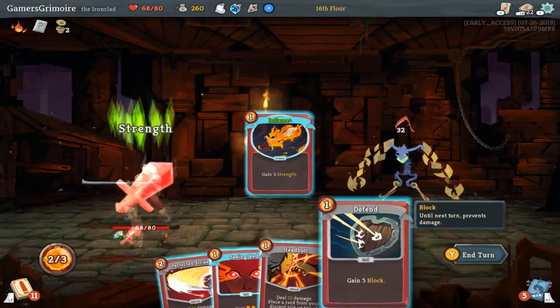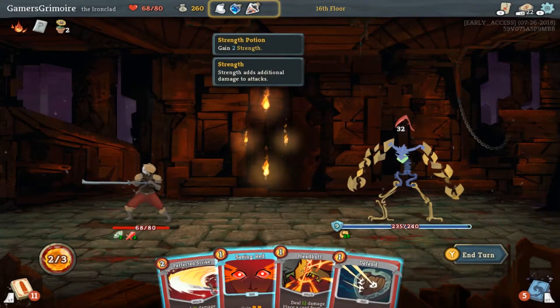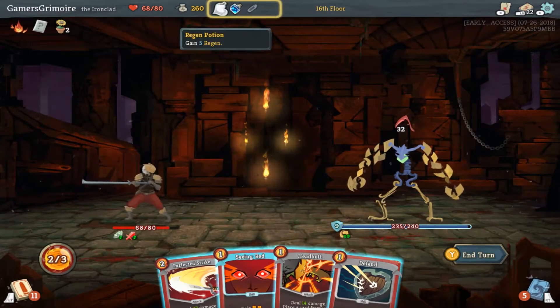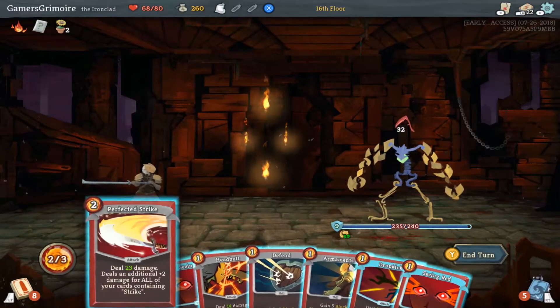Inflame. What potions do you have up there? I've got draw three and the strength one. We're going to drink the strength one too. Let's draw the three cards — let's see if that boosts the damage. Two Seeing Red.